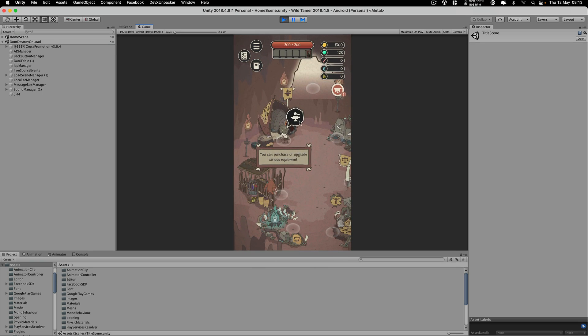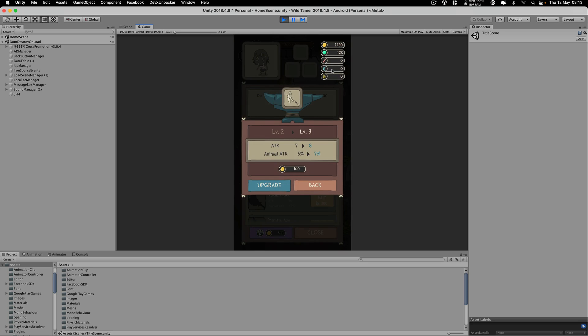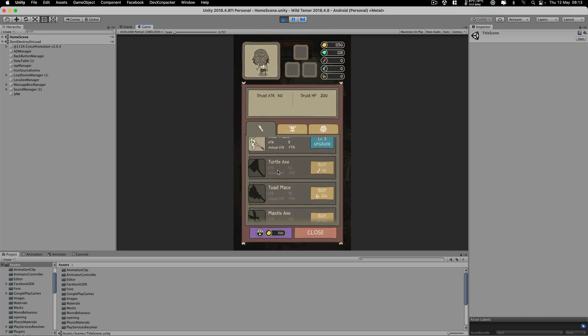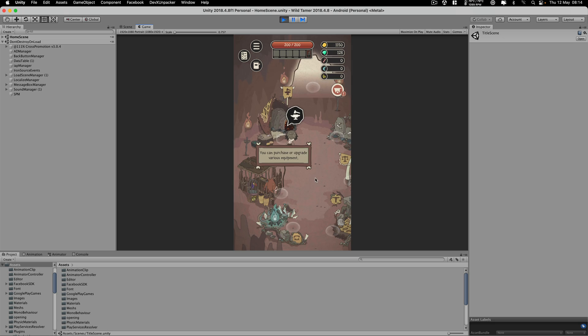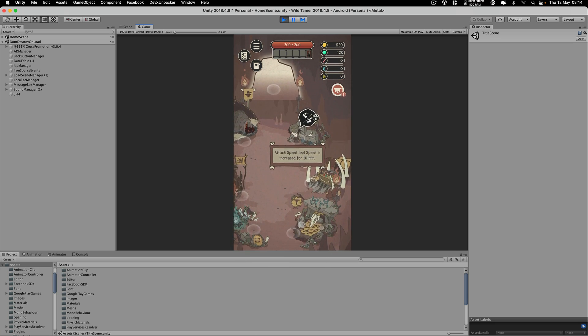Over here you can purchase and upgrade various equipment. If I click here you can upgrade this bear maze or whatever it is. I had enough money to upgrade — and yes, I can upgrade again. There you go. I need 50 bones to buy something else but I have zero bones, so we need to search for some bones. Let me just see what we have over here before we start digging into the source code.